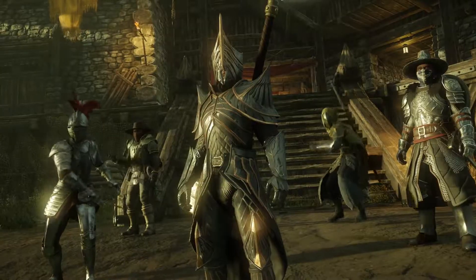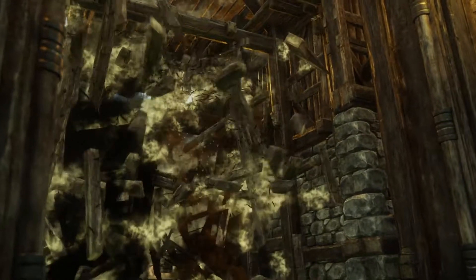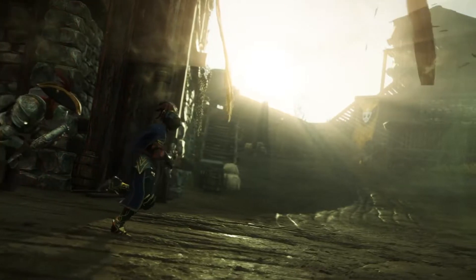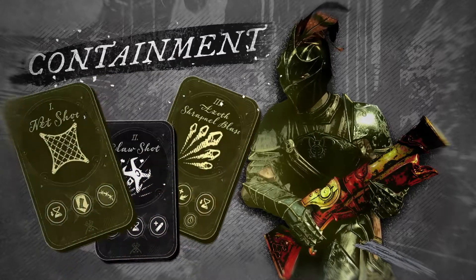There are many ways to handle a blunderbuss, with two distinct styles to master. The first is containment — a series of techniques focused on positioning and crowd control.